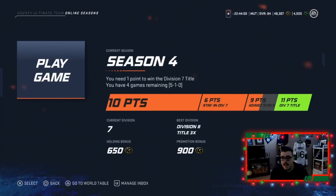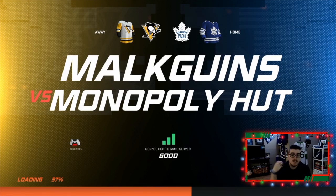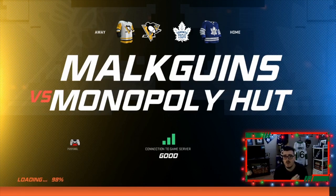Today we have the chance of winning the Division 7 title. We have 10 points and need just one more point to win it, with four games remaining. Hopefully we get it in our first game and head into Division 6. Without further ado, we're heading into game number one.